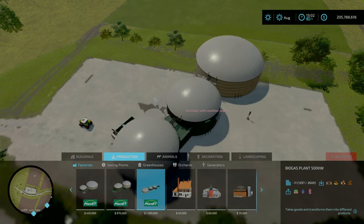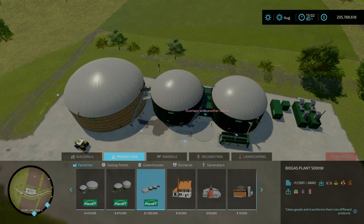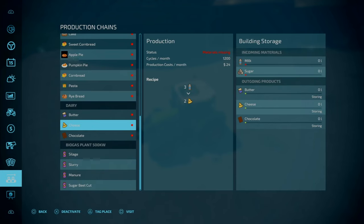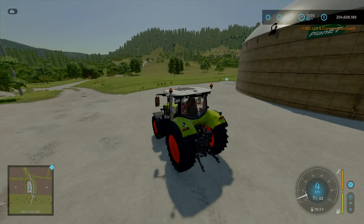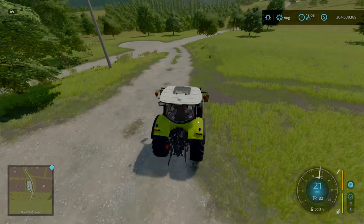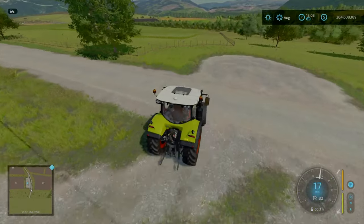You can place your own BGA — there's space for the largest base game one which is a 500 kilowatt unit. That would handle electricity and digestate with better throughput. But at the end of the day it's down to your individual preferences. There's one section that looks like something was meant to be there — could just be a turning area.